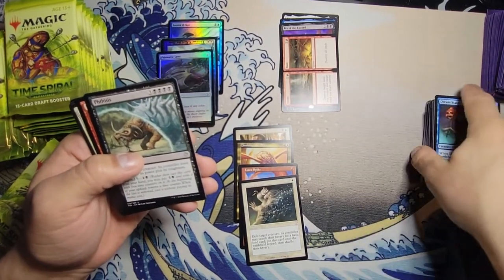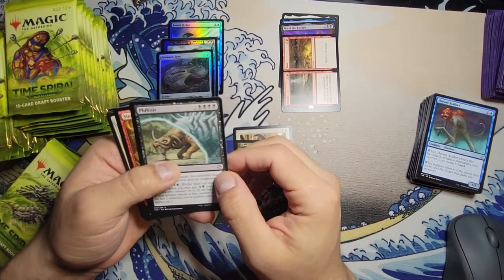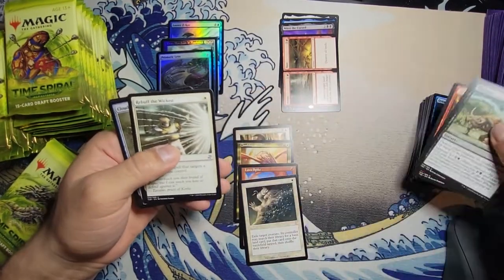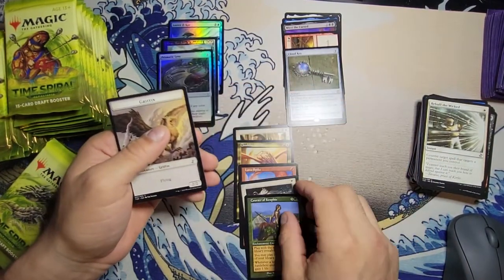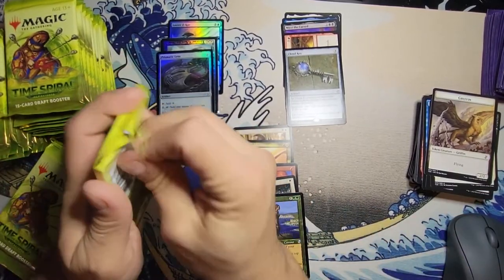I don't know how to read that word so we're not gonna say it — I think that is a Fetish — for our uncommon. Storm Entity, Rebuff the Wicked, Cloud Key, and Corsair of Crufix — pretty nice. I like that, that's a good time-shifted card right there for sure.